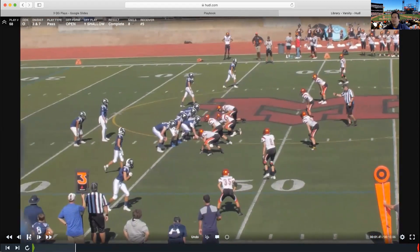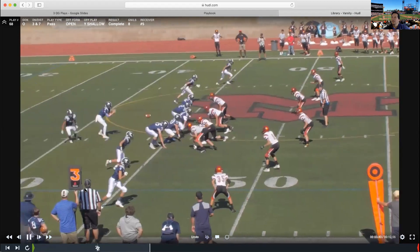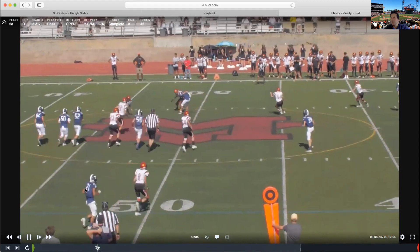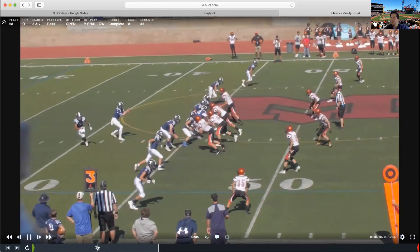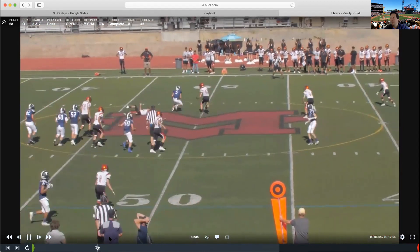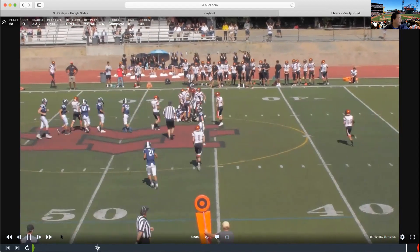Last shallow clip: Open Y Shallow with an outside release dig. The quarterback could have waited a little longer, but F does a great job catching the ball with someone on him and getting upfield — one of the main points we tell receivers: get straight upfield and you're going to get your five yards.